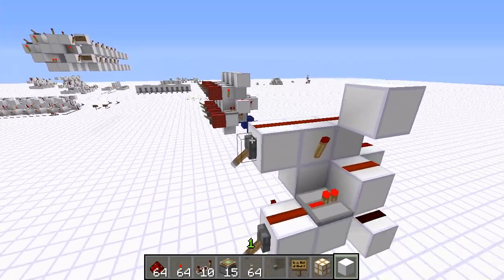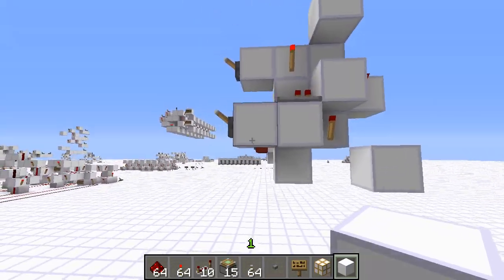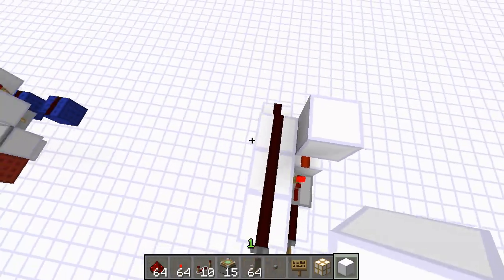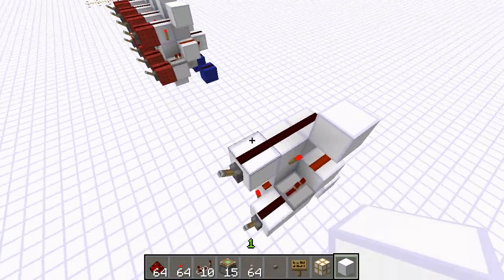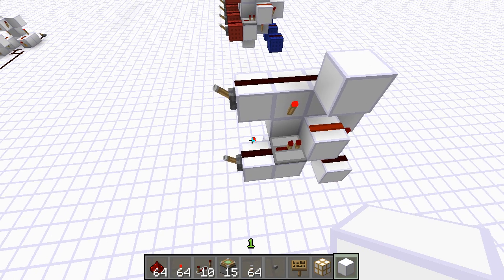And that's really all there is to it. It's nice and small — it's 1, 2, 3, 4 by 1, 2, 3, 4, 5. Two-wide tileable, two-tick XOR gate. Hope you enjoyed, hope you learned, and see you next time.